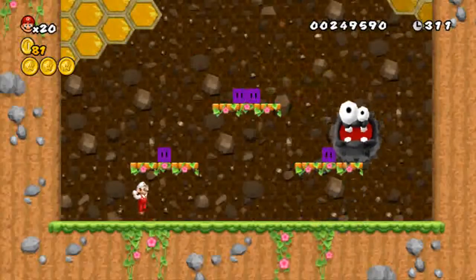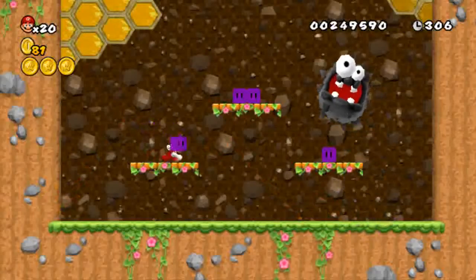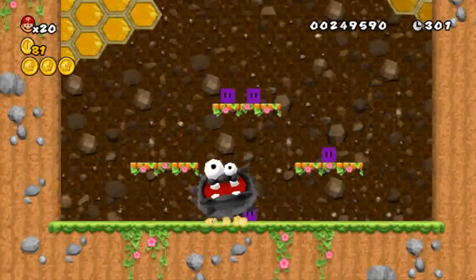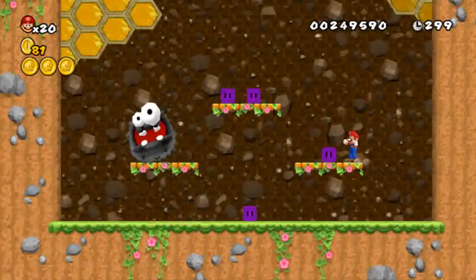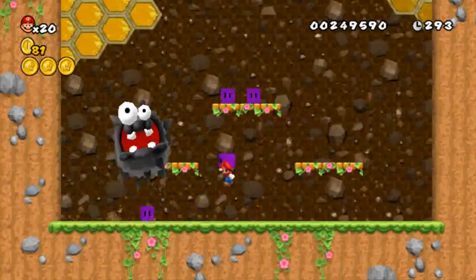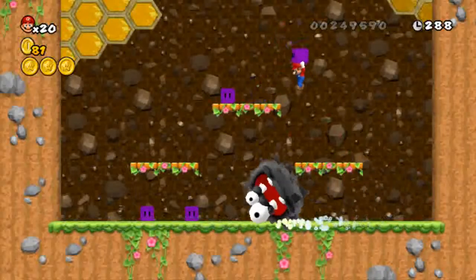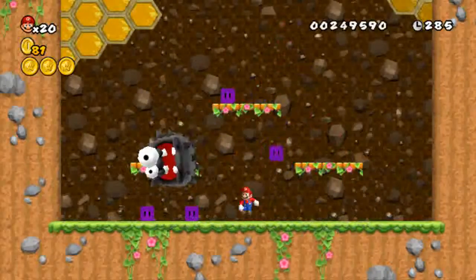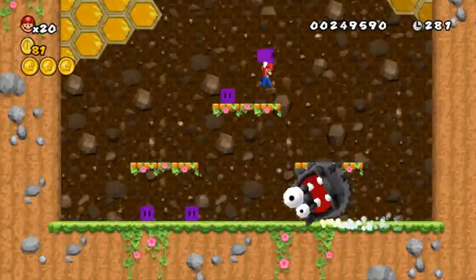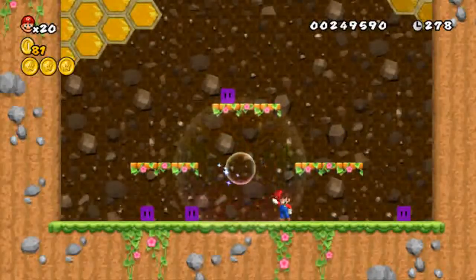Now this guy is fairly simple — he just hops around. You just throw the purple blocks at him. I'm used to shaking the controller to pick these things up. Smack his ass on the head — yeah! Woohoo!